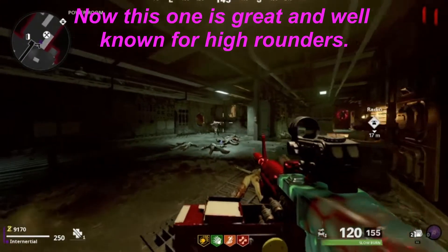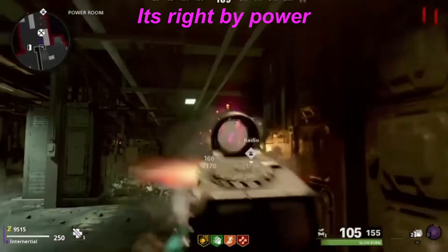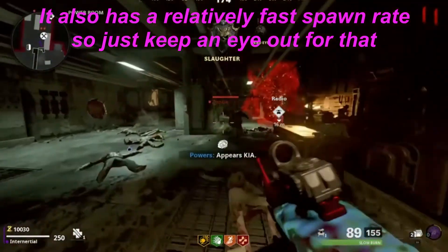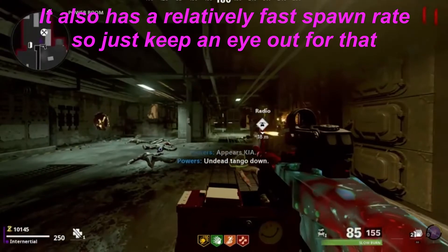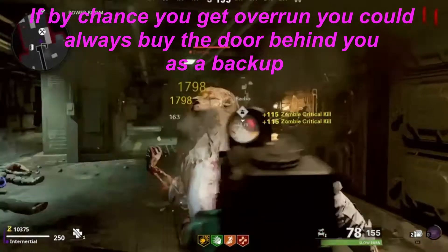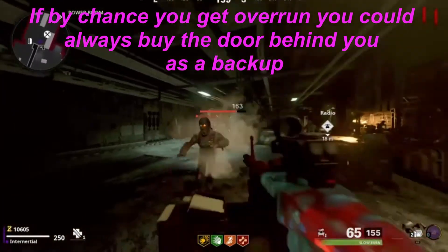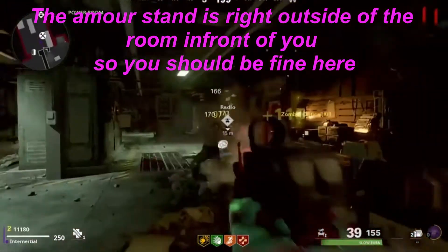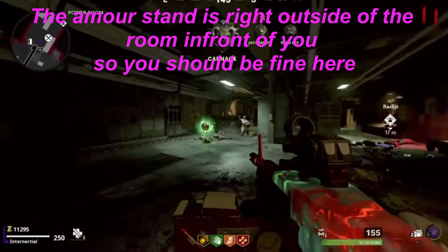This one is great and well known for high rounders. It is right by the power area — zombies spawn either to the left or to the right. It is also a relatively fast spawn rate so just keep an eye out for that. If you do get overrun you could always buy the door behind you as a backup, and the armor stand is right outside the room in front of you, so you should be fine.